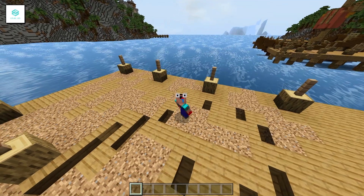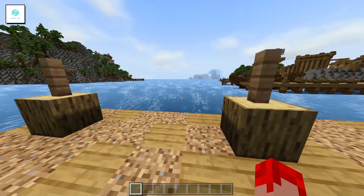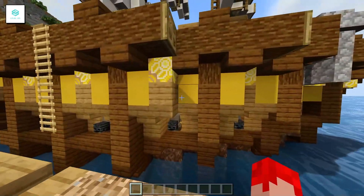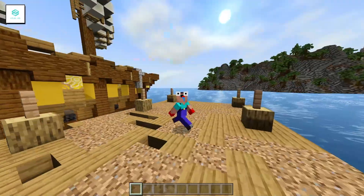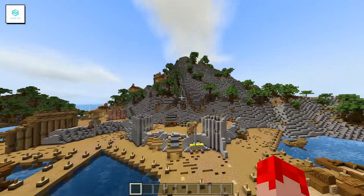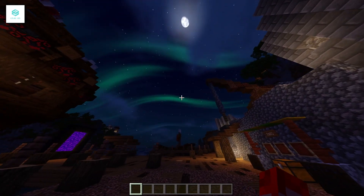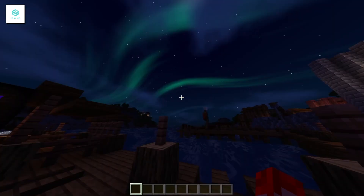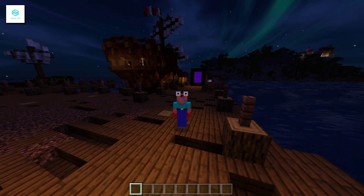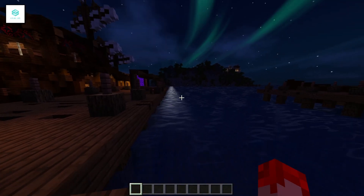Coming in at number one is ESBE Shaders. Right off the bat, the daytime looks absolutely amazing — you get custom skies, custom water, and this is my favorite water out of all the shaders. The lighting looks great, and there's custom shading which makes this pack really popular. Everything, including the mountain and ship details, looks really good. At night you get these little aurora green lights, and moonlight reflecting on the water — it looks really sick.